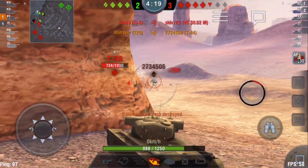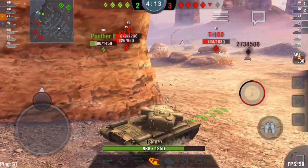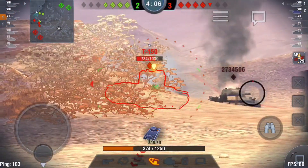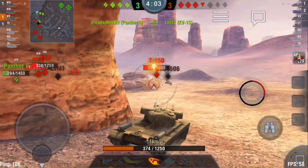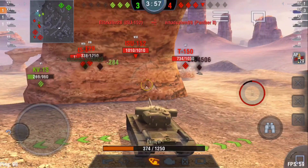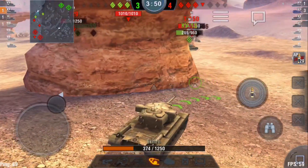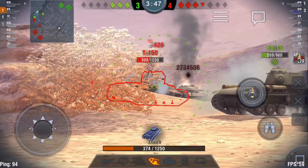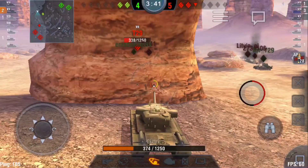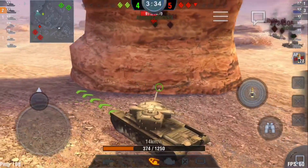I try to back up — goodbye T44. Then I pop out and boom, the ISU-152 gives me an early Christmas present: 500 hit points of damage, and a T150 is still shooting at me, so I'm backing the hell out of there. A KV-1S has decided to go on a field trip — literally committed suicide — and that allows me to get a free kill on that T150.